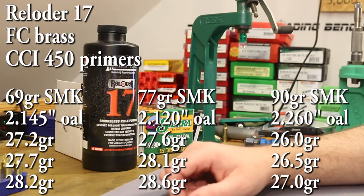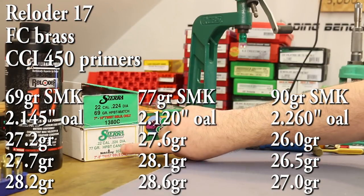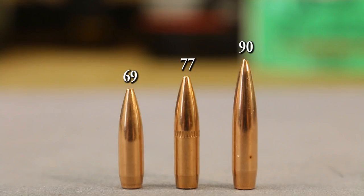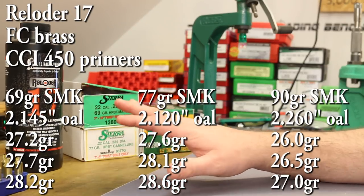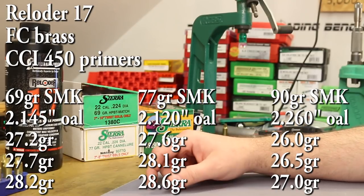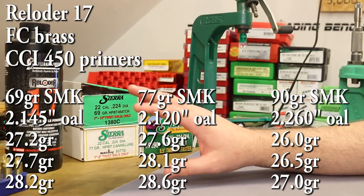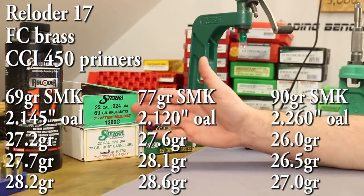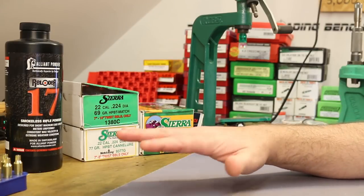They show an overall length of 2.160 for both the 69 and 77 grain bullets. We're also going to shoot the 77 grain Match King — we shot it last time with Power Pro 2000-MR. They show a max charge of 28.6 grains for the 77 grain, so we'll shoot up to that in half-grain increments. The 77 grain max of 28.6 is four-tenths higher than the 69 grain max, which doesn't make a lot of sense — again I think we're bumping up near the case capacity limit.